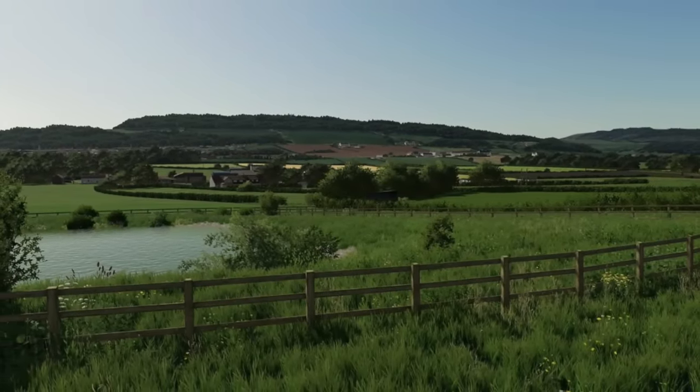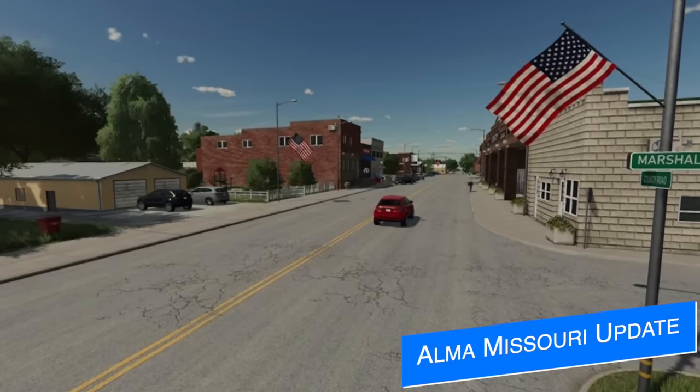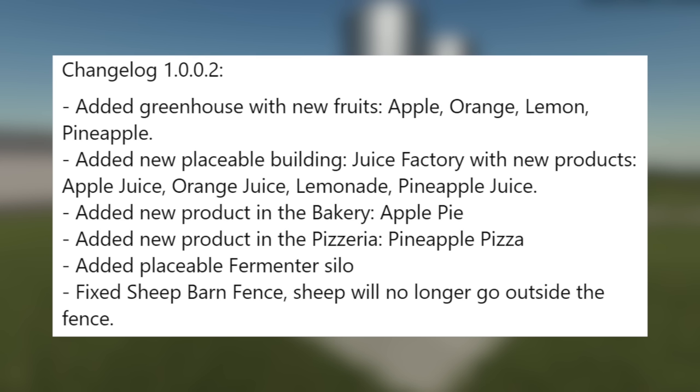The second update to Alma Missouri is now finished and should be sent out for testing. The update will not require a new game save. Update 1.0.0.2 adds greenhouses with new fruits — apple, orange, lemon, and pineapple — and a new placeable building, a juice factory, with new products: apple juice, orange juice, lemonade, and pineapple juice. They've also added a new product in the bakery, apple pie, and a new product in the pizzeria, pineapple pizza.